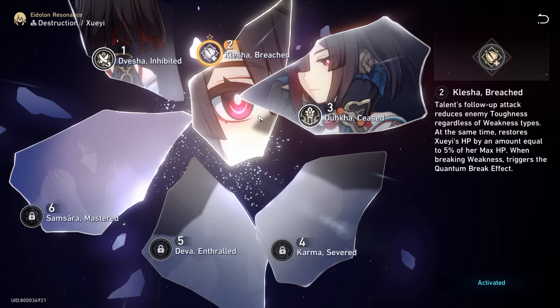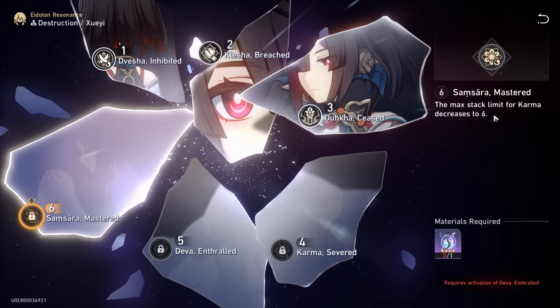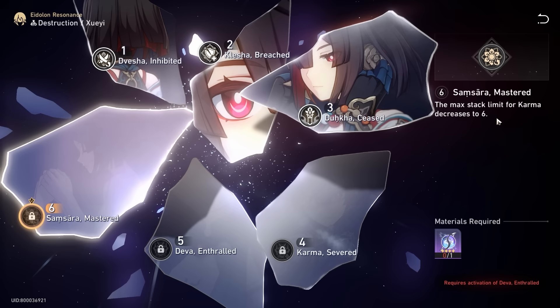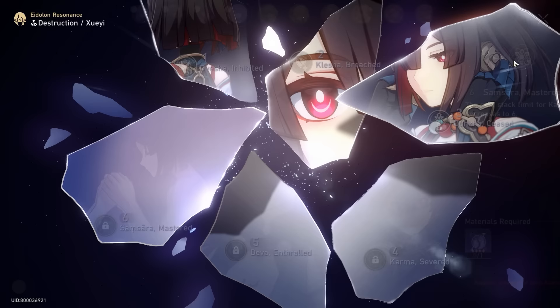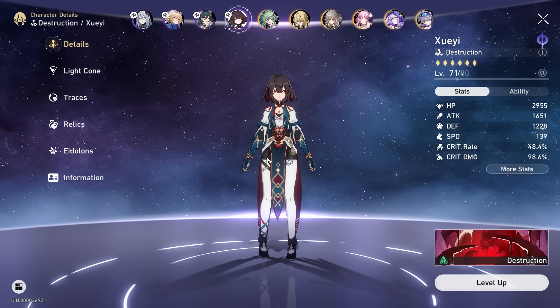Xue Yi's critical Eidolons are E2 and E6. E2 is super good because when she follow-up attacks, that attack is also colorless breaking regardless of element — you can target any element, not just quantum. The HP heal is a side bonus. This plays into her core strength as a colorless weakness breaker, helping new players tackle more content. If you don't have a fire character built, you can bring Xue Yi and she will address that as well.